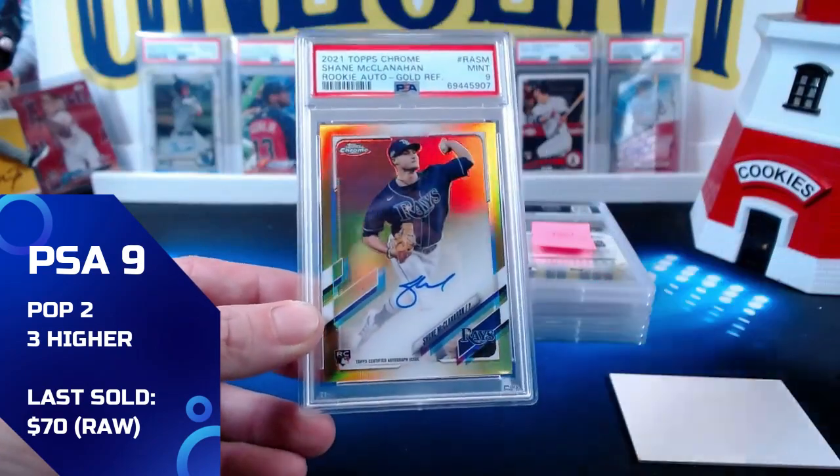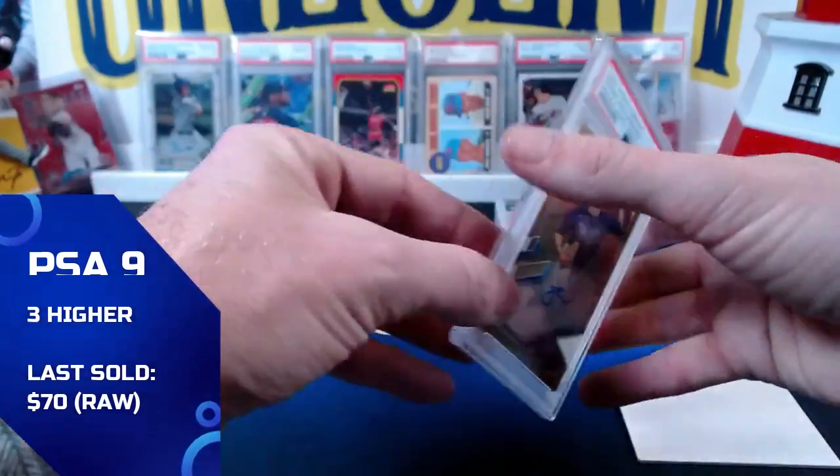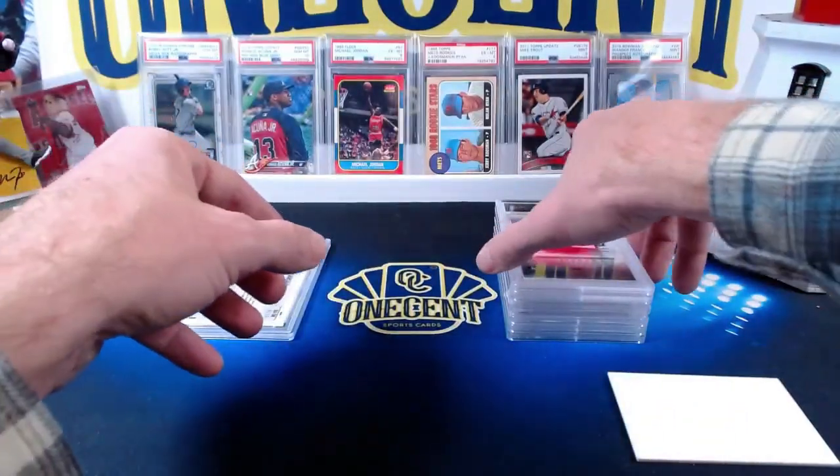The Shane McClanahan gold refractor auto comes in at a Mint 9. So we get the Mint 9 for Ronnie — Ronnie, congrats on that one!